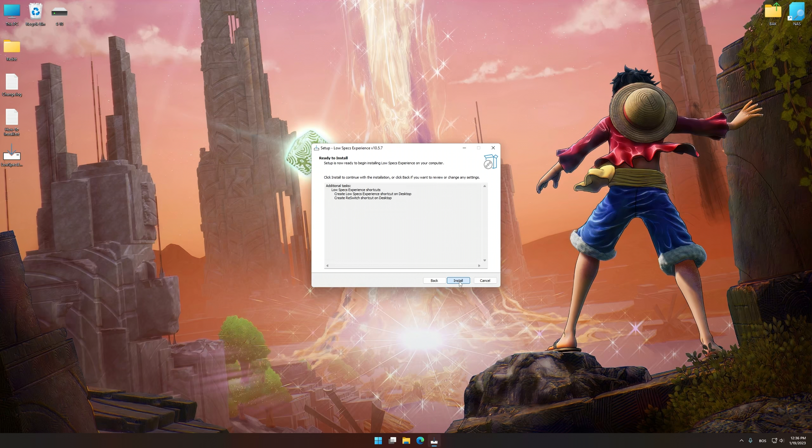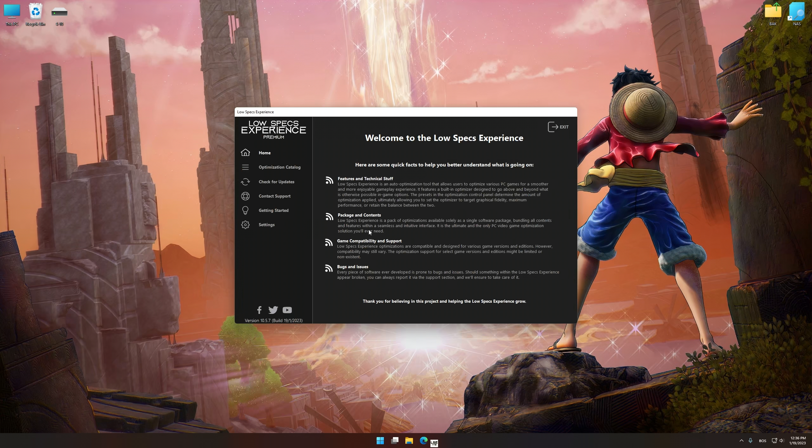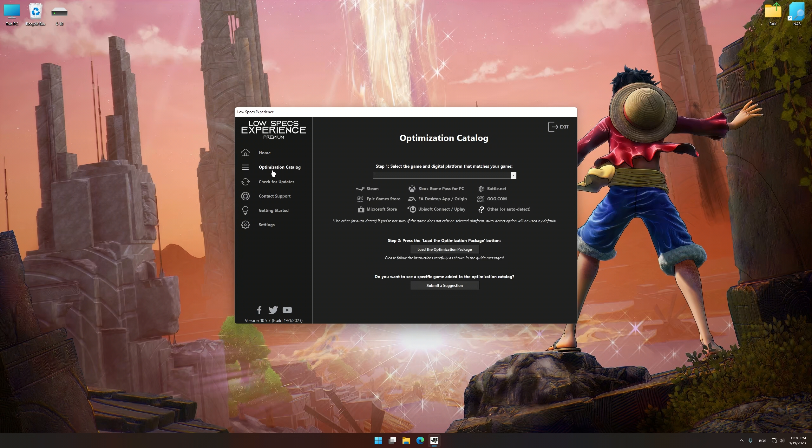First of all, start the installation process for the Low Specs Experience. Once it's done, start it from the newly created Desktop shortcut and select the optimization catalog. From the top of the menu, select the applicable digital platform, and then select One Piece Odyssey from the drop-down menu.